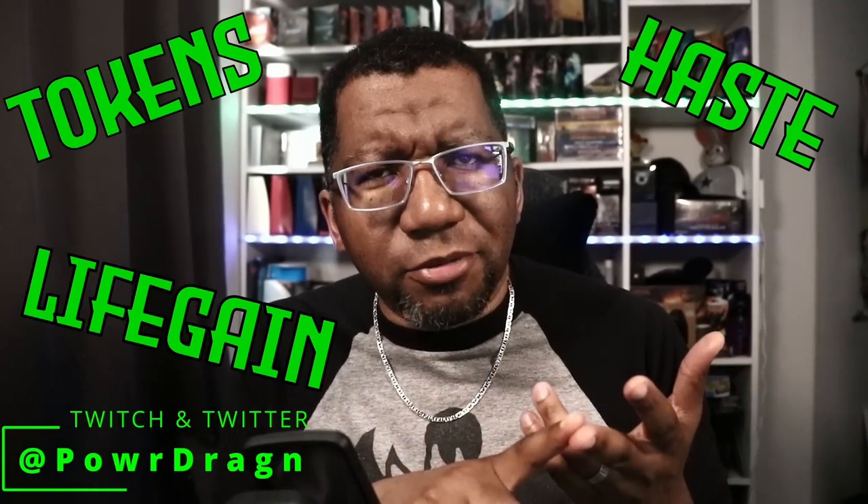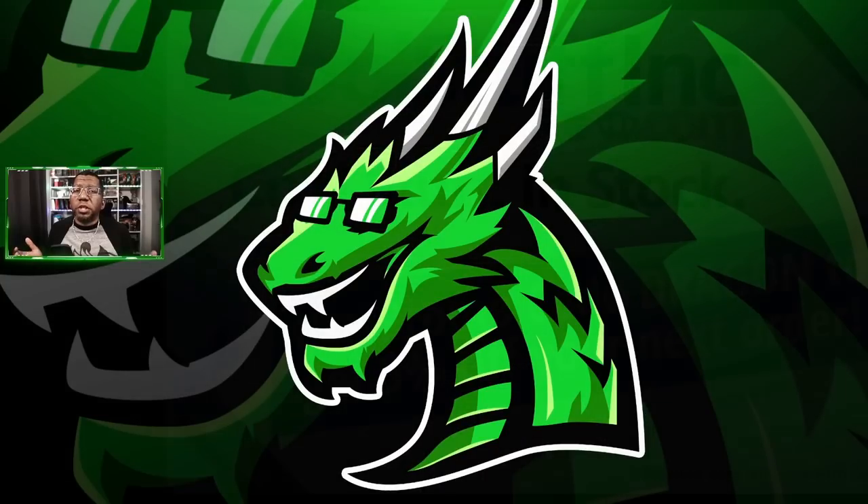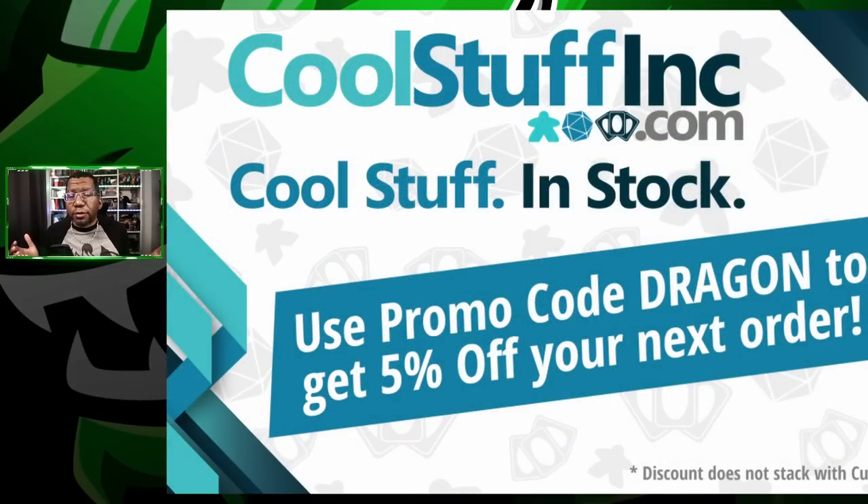What's up Dragon Brood - today we're going to play Jund, which is a fun thing, but we're going to build a deck that actually has tokens, haste creatures, life gain, sacrifice, and even planeswalkers. We're going to be doing a little bit of everything. The question is, is it going to work? As always, be sure to check out our friends over at coolstuffinc.com - your one stop shop for all your nerd stuff: Magic, Pokemon, even other types of board games. Remember to use code DRAGON at checkout to save 5%.